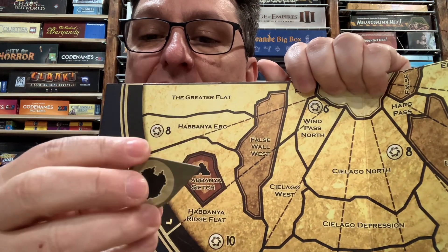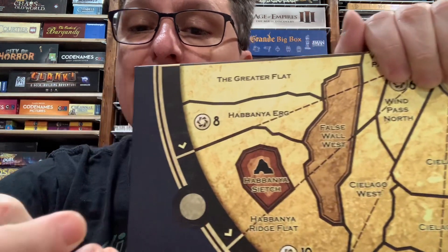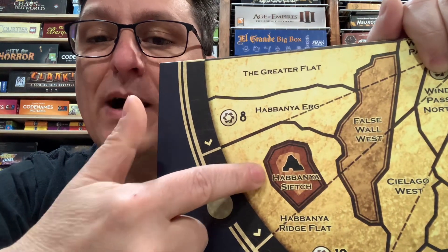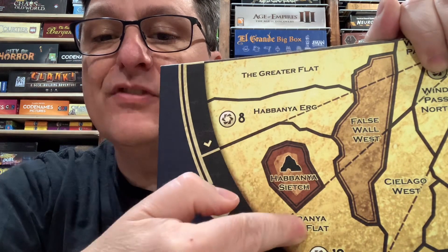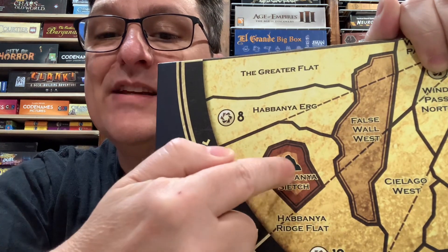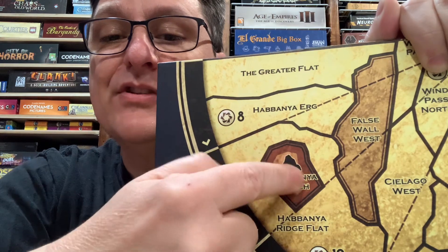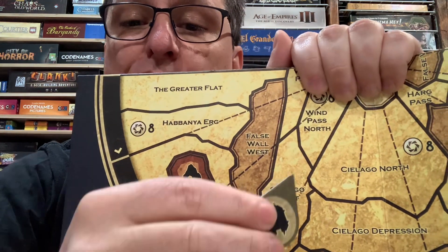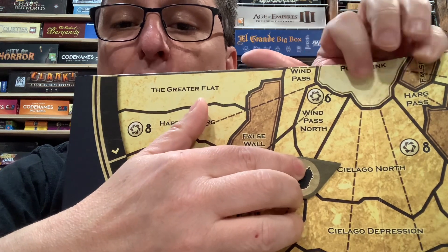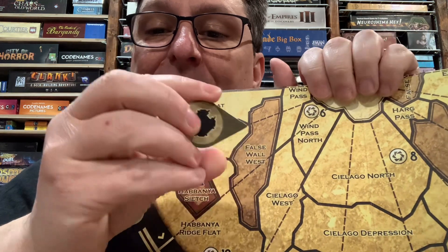The stronghold itself is essentially like a territory within a territory — very much like Habanya Siege. Habanya Siege is located within Habanya Ridge Flat. It's one territory covering a couple of sectors, and the siege is in the middle of it. So if you're moving, you move into that territory, then you can move into the siege. The same is true of the hidden mobile stronghold. If you are moving from the polar sink, you've got to move into this territory first, then you can move into the hidden mobile stronghold itself.